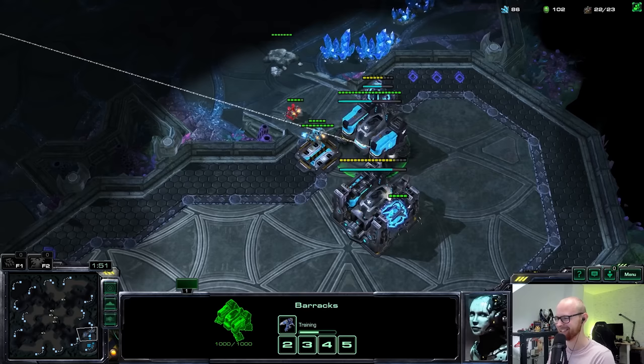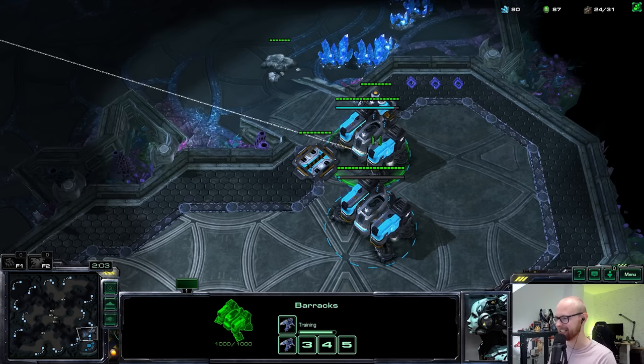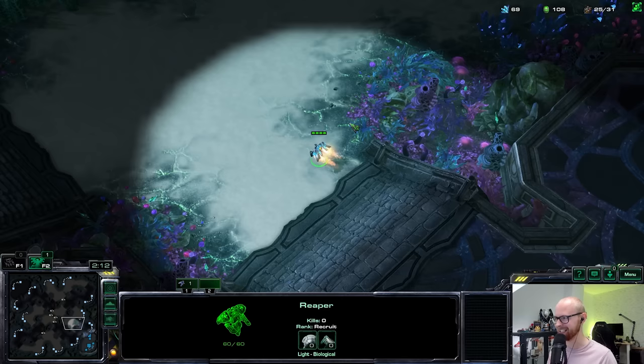The first Reaper is on the way. I was thinking maybe I should only have one production facility of each so I can actually see what's building. This Reaper is a properly timed Reaper, and in my experience sometimes I can win the game with just this one guy. So I hope my Gold League opponent Cuckoo is going to be prepared. I always hotkey these things automatically, so I need to make sure I don't.